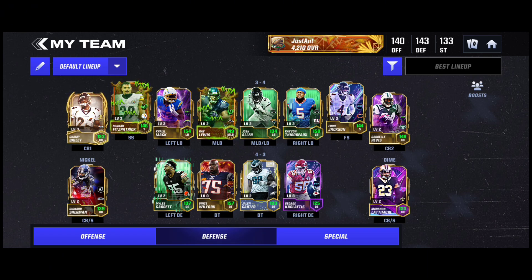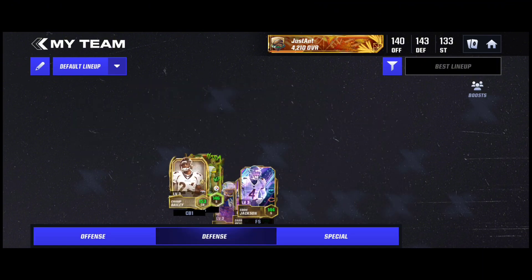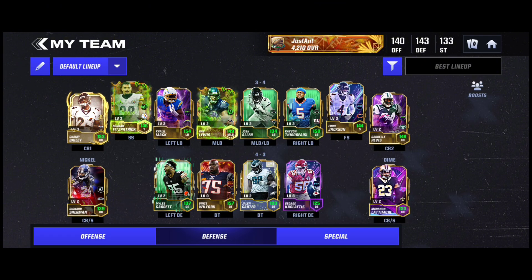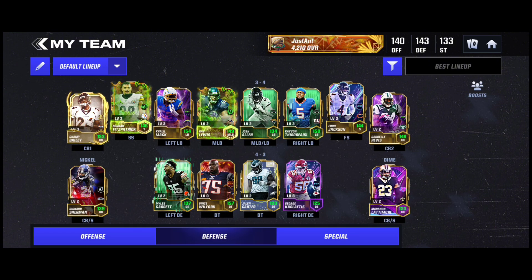And that's for an upcoming video. I can't wait for that. We are now at 4,210 overall with boost obviously. But when my boost expires, I think I was around 3,600 overall without boost, but with all these upgrades I think I'm going to be close to 4,000, maybe 3,800. The last field pass foil iconic we got was Champ Bailey. A lot of upgrades — team's looking fantastic so far, I'm loving it. And that's gonna do it for this one, I hope you guys enjoyed. I'll catch you in the next one. Peace.